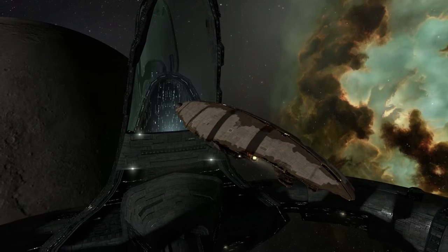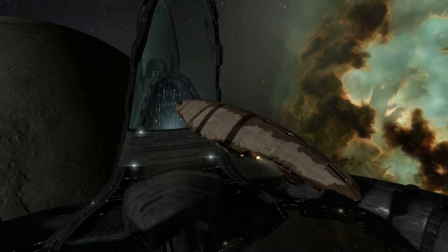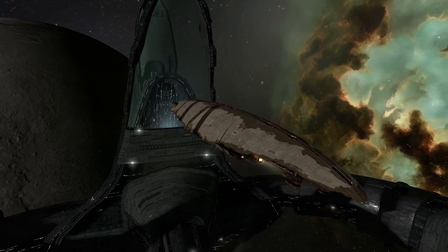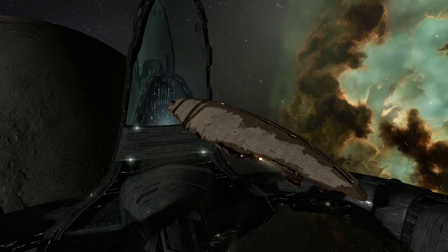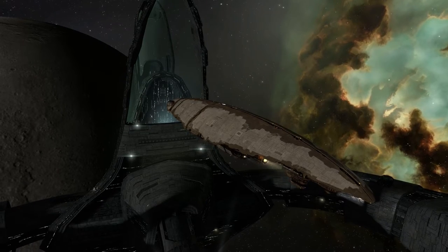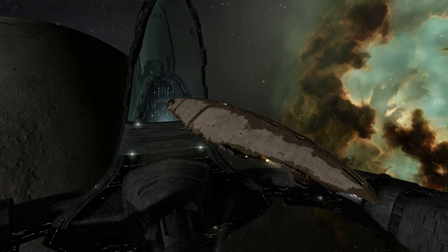Hey guys, today: Freighters. So, what are Freighters? Freighters are massive ships with only one purpose: haul massive amounts of cargo around. The smallest cargo hold to start with is already 435,000 m3 big.